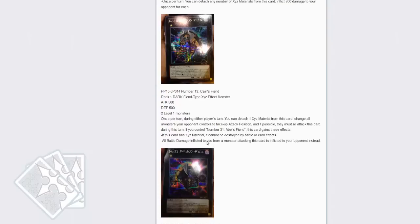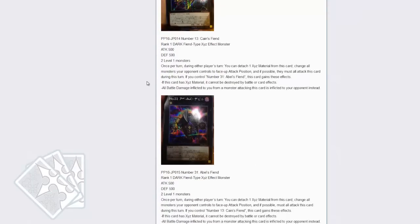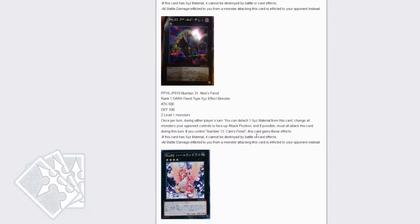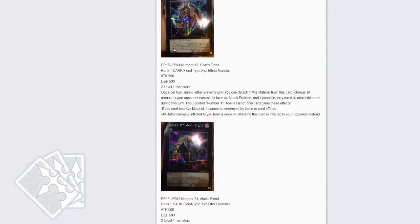Next up looks like it's Number 13, Keynesian, requiring two level 1 monsters. Once per turn during either player's turn, detach one material from this card: change all monsters your opponent controls to face-up attack position, and if possible they must all attack this card. If you control Number 31, Absol Fiend, this card gains the effect that while it has XYZ materials it cannot be destroyed by battle, and all damage inflicted to you from your opponent's attacking monsters is inflicted to your opponent instead. Number 31, Abel's Fiend, has the same mechanic — once per turn during either player's turn, change all opponent's monsters to face-up attack and they must attack this card. If you control Number 13, it gains the following: cannot be destroyed by battle or card effects, and all battle damage inflicted to you is inflicted to your opponent instead. That's a cute little combination — actually a really interesting lock with that level 1 support.